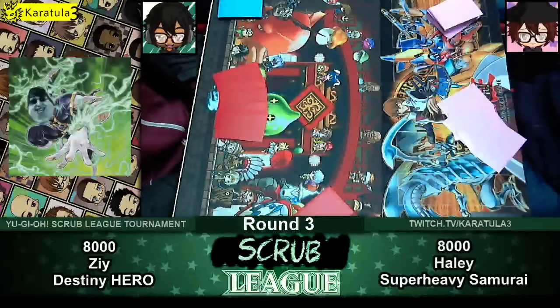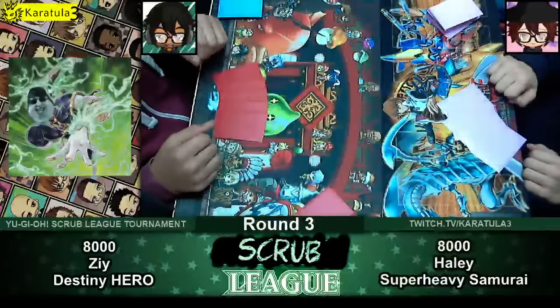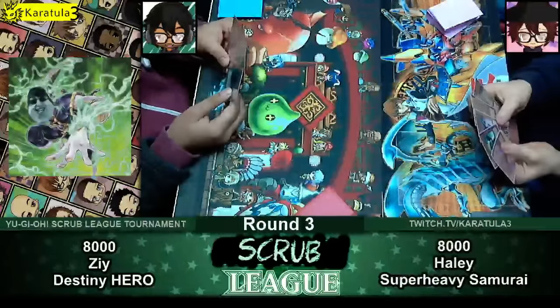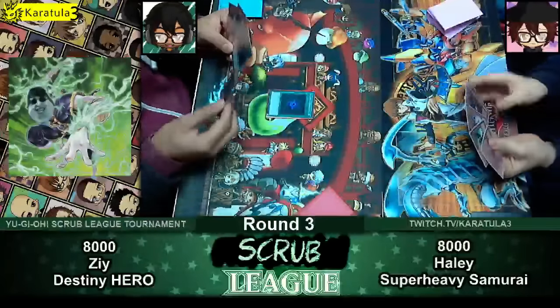Hey guys, we are going to be starting Round 3. This time we've got Hayley and Zee playing against each other. I think they've already decided and they're ready to start. You guys can start. Thanks for waiting. That was a pretty quick break. Alright, Zee on the left playing Destiny Heroes while Hayley is trying out his super heavy Samurais.